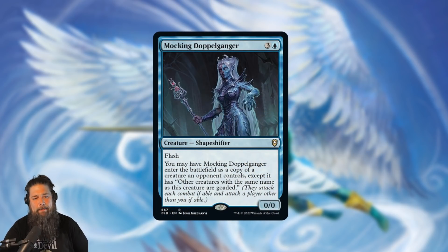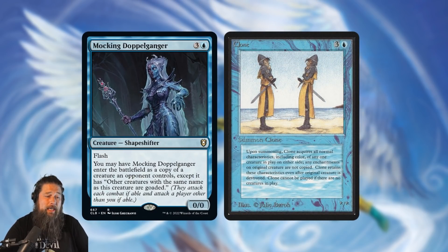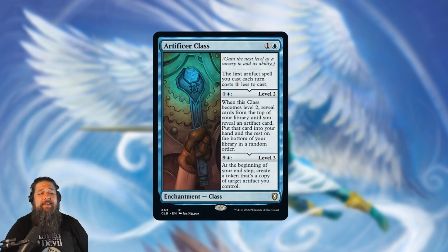We also got Mocking Doppelganger, a doppelganger clone with a slight upside. Four mana, flash — you may have it enter the battlefield as a copy of a creature an opponent controls, except other creatures with the same name as this creature are goaded. You flash this in, copy one of your opponents' things, you get a copy of it, and their copy gets goaded. It's an upgraded clone — it's nice that it has flash, the goading thing is also a slight upside. We just get so many clones these days that it's hard to get super hyped for another four-mana clone, but if you're playing a goad deck it works with the theme.